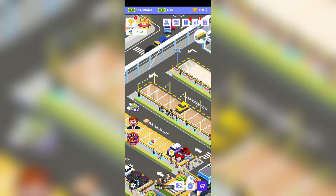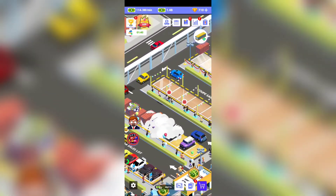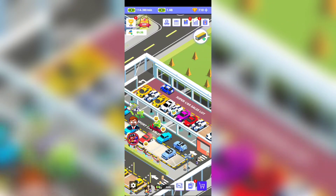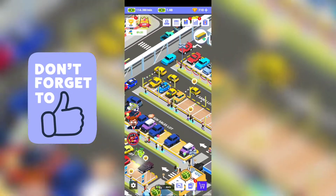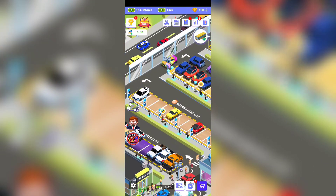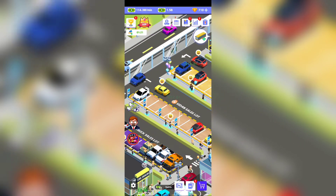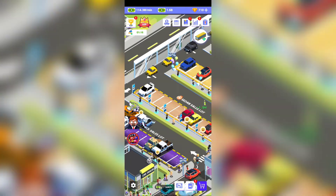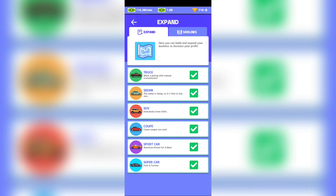These two ads go hand in hand: the fast sale ad and the drop cars ad. An airplane comes and drops different kinds of cars onto the empty slots, making for a really fast sale. Definitely watch both of these ads — they're how you boost your sales really fast at the beginning of the game.